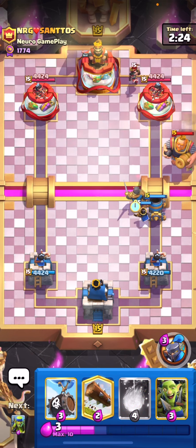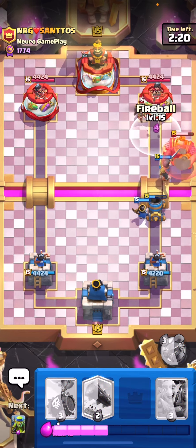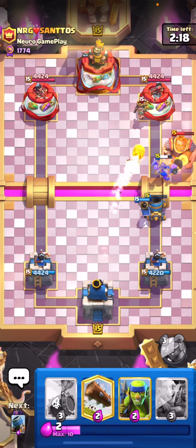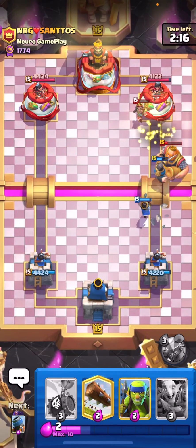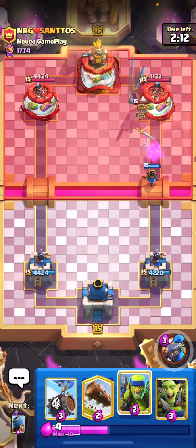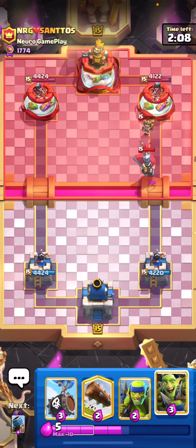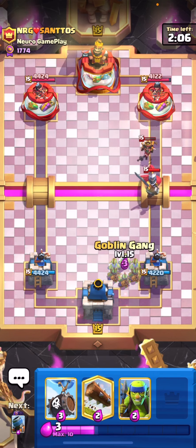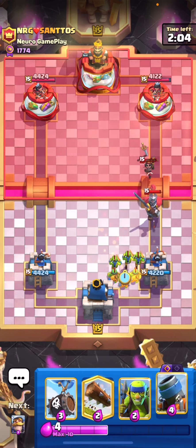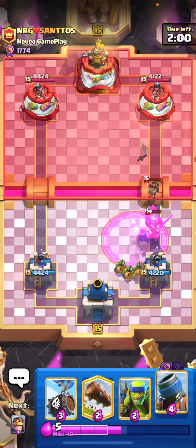We're going to be playing mortar bait top ladder. Looks like we're up against Royal Giant. I'm going to be showing you guys a bunch of different decks — mortar bait, mortar hog, mortar prince, Royal Recruits — all of the good mortar decks, and I'll show you guys how to play them or at least give you as many tips as I can. The last deck is also going to be the best deck in the meta right now.